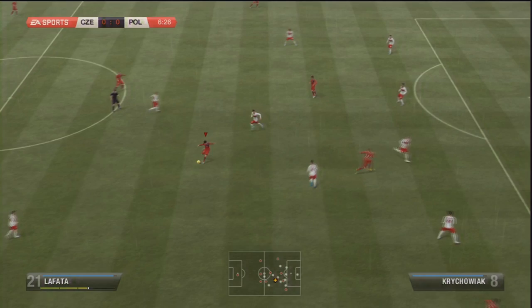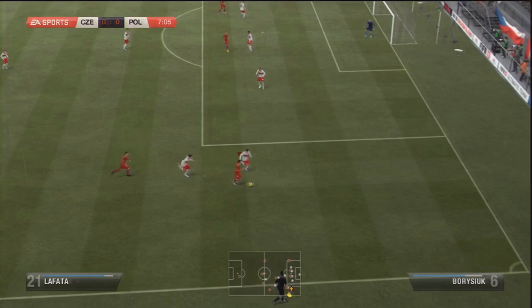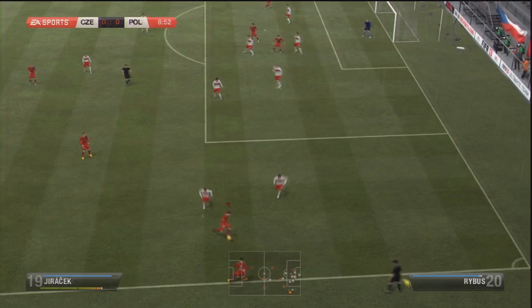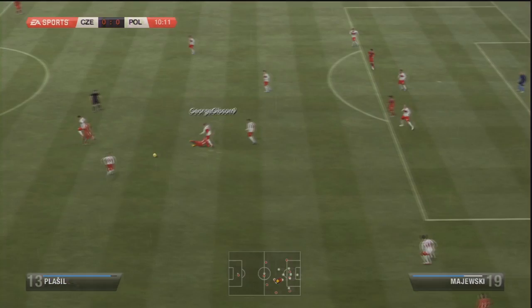My two favourite formations are 3-5-2 and 4-2-3-1. I play 4-2-3-1 in Seasons, and the 4-2-3-1 in Ultimate Team plays slightly differently and I don't quite like the changes they've done to it, so I play 3-5-2 in Ultimate Team normally. The reason why I like those formations is I like to be solid in the middle of the park — both have two defensive midfielders, which is very important. They have lots of people at the back who can drop in and fill spaces, and at the same time they've got players upfield, a centre attacking midfielder in particular, who is in position to benefit from counter-attacking.